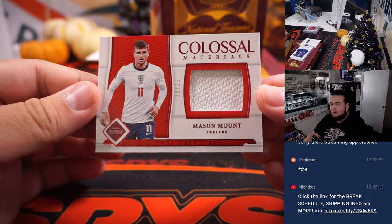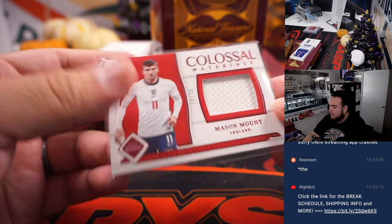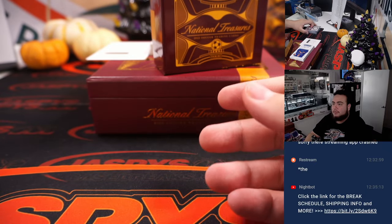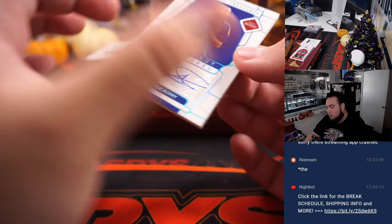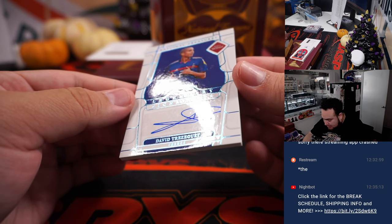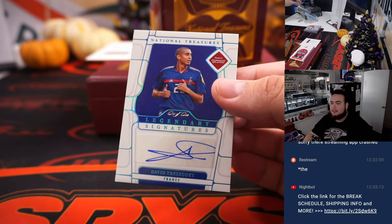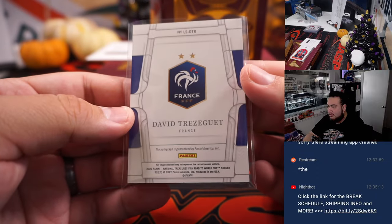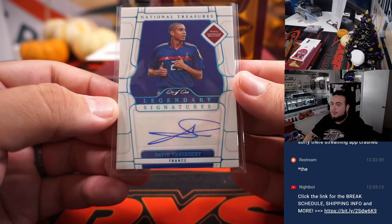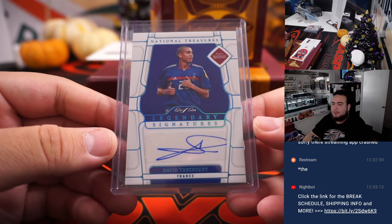We have a Mason Mount for England, 20 out of 25 — England's going to Sean Matic. Here we go, first autograph — it is a one of one! Legendary Signatures for France. David Therese — I'm not the biggest soccer fan, I've got to learn some of these player names — but there you go, that's for France, going to Mark. One of one, it says Legendary Signatures, he must be pretty legendary.